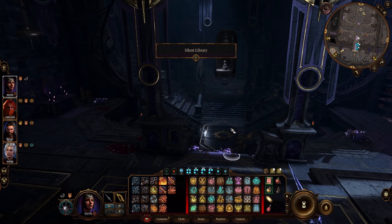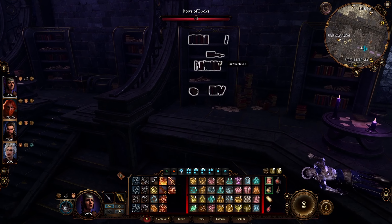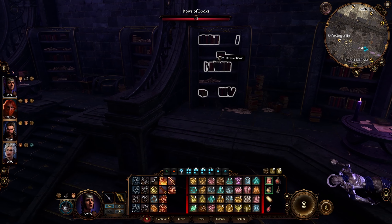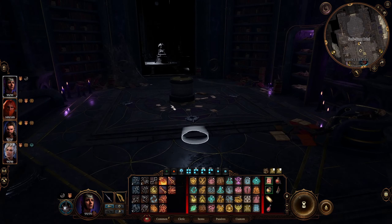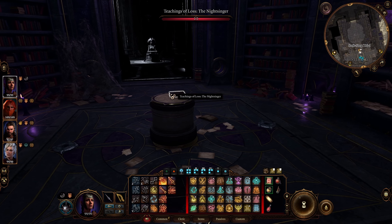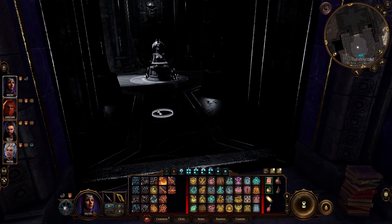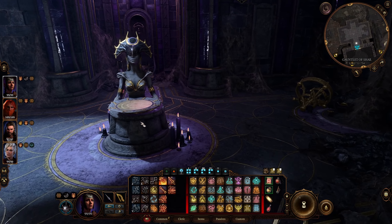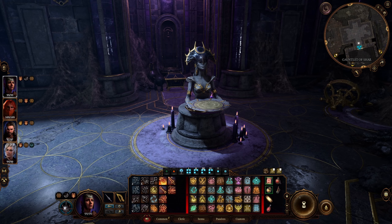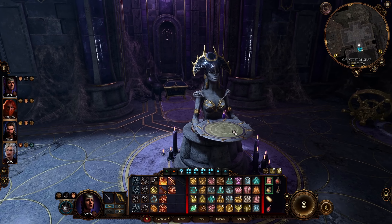In the library there's going to be a fight. Eliminate the enemies, then we need a book — it's in here, but it's trapped, so keep an eye out and disarm it first. Take the book called 'Teachings of the Lost — the Night Singer' and place it on the pedestal. That will open a passage, and you'll go through to get the Spear of Night — not the legendary version yet, but the Spear of Night. There will also be some armor here.